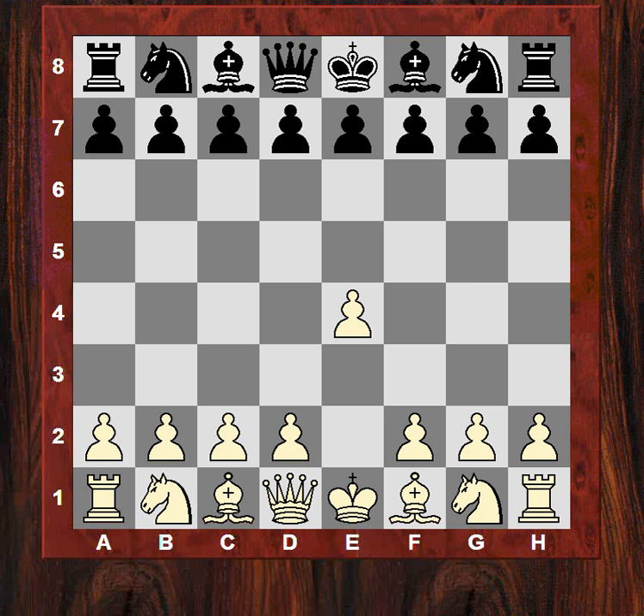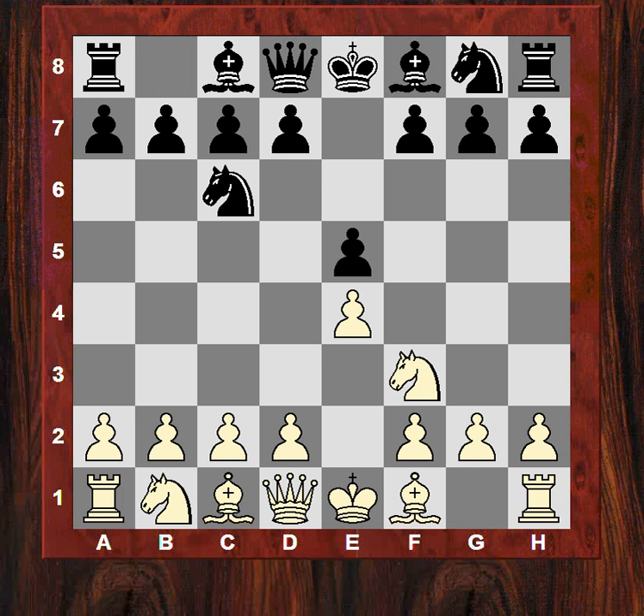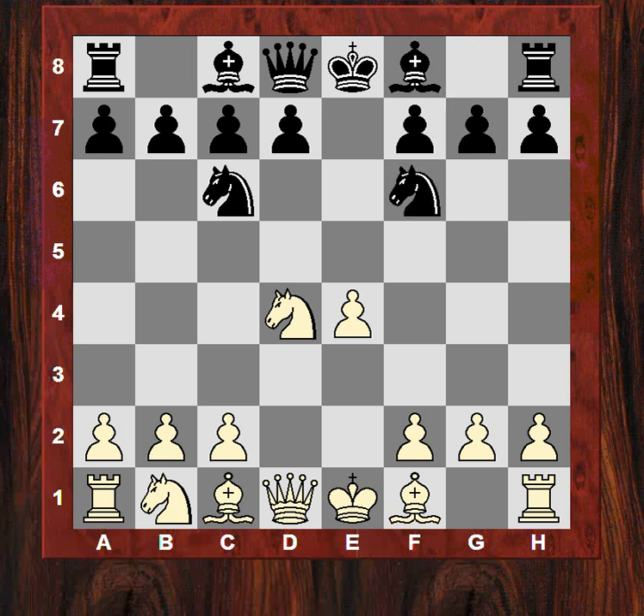e4 from Nakamura, then e5, Nf3, Nc6. A little surprising — instead of the standard Bb5, we see d4, an entry into the Scotch game. e-takes, Nf6. White now plays Nxc6 and Black accepts the doubled pawns. Bxc6 and now e5 — this pawn is often vulnerable later. It looks as though why would White want this advanced pawn which is slightly weak and subject to attack.